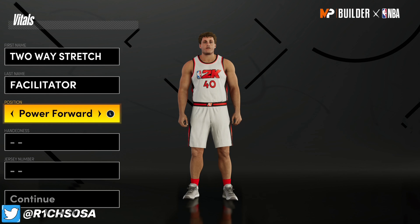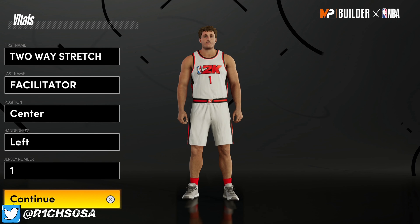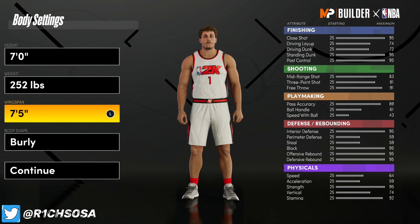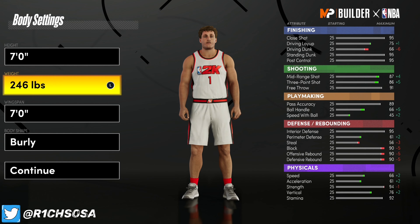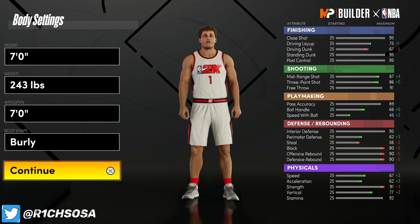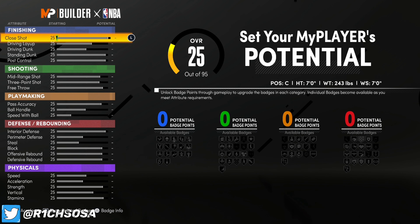To make this two-way stretch facilitator, we have to go with the center build. I've already brought y'all the two-way facilitator under the same position — a very different build from this one — but honestly I think I like this one a little bit more. With the height we're going to keep it as is. For the wingspan, go ahead and put that at seven feet. For the weight, the perfect weight in my opinion is going to be somewhere in the 240s. I'm going to go with 243 because we're going to have a 91 strength, and at 99 we get that 99 strength regardless — so I want to keep my strength as is and still get the max speed possible.